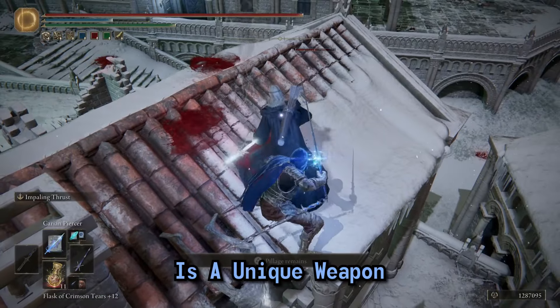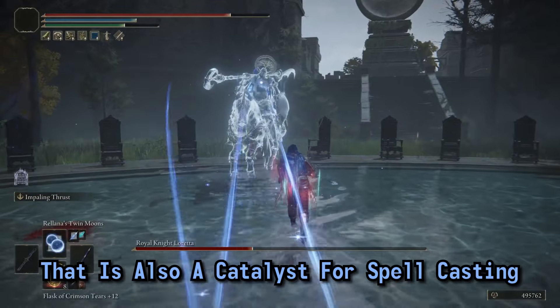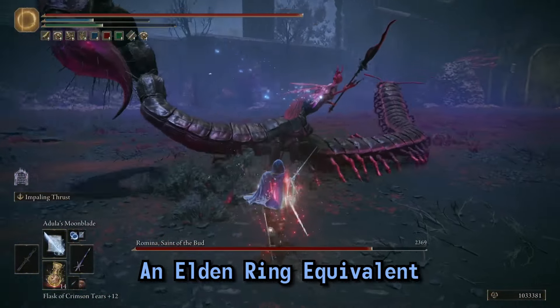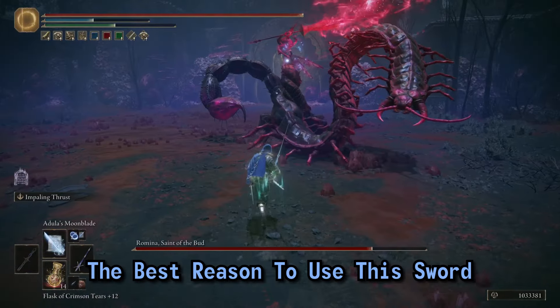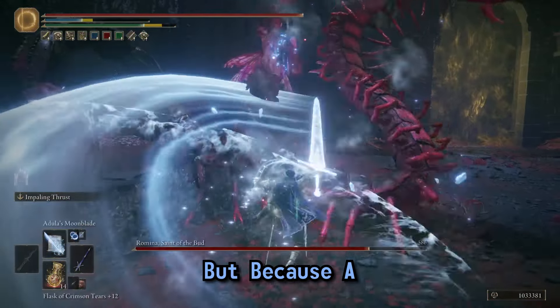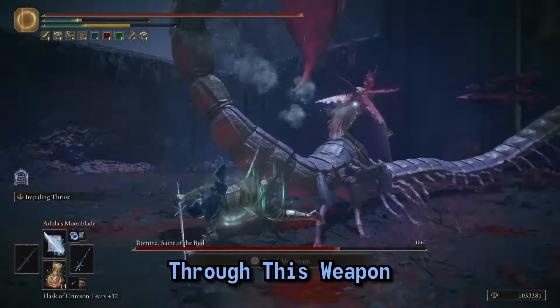The Karian Sorcery Sword is a unique weapon in Elden Ring. It is a sword with a thrusting sword moveset that is also a catalyst for spellcasting. While it's cool as an Elden Ring equivalent of Blue Flame, the best reason to use the sword is not because of the damage numbers it puts out, but because a solo sword casting playstyle is only attainable through this weapon.